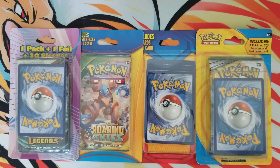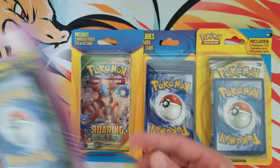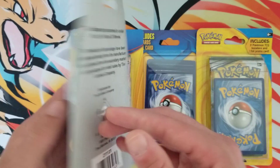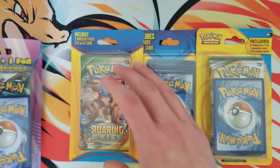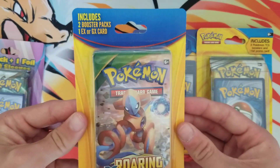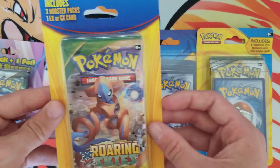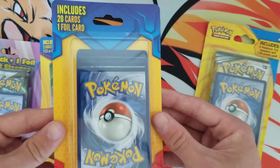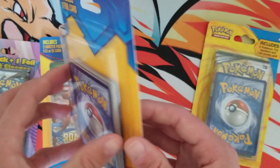Alright, what's good YouTube! Today I am about to waste some money, and when I say that it's because I'm opening up these repackaged third-party products. We got ourselves a Fairfield one pack, one foil, 20 sleeves, we got an MJ Holding two booster packs, and there should be an EX or GX card. So that's kind of cool — this is probably the biggest scam, the 20 cards one foil card from MJ Holding.